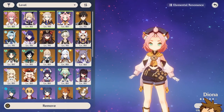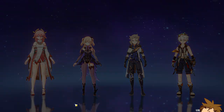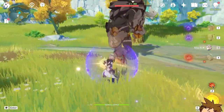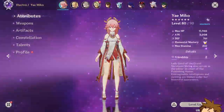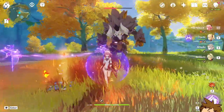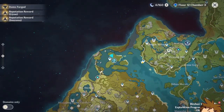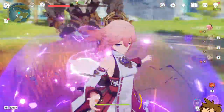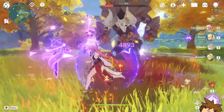Instead of having both Albedo and Diona giving elemental mastery, we're going to swap in Bennett and see the damage difference with Albedo's burst plus Bennett's burst. We use the burst, elemental mastery is being transferred, then use our E skill. With the buff I have a 15% boost and we get 7830 per attack. Without the Albedo buff, using only Bennett, we're dealing 6900. That's not a bad boost.